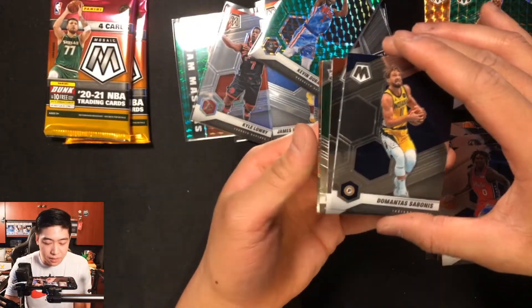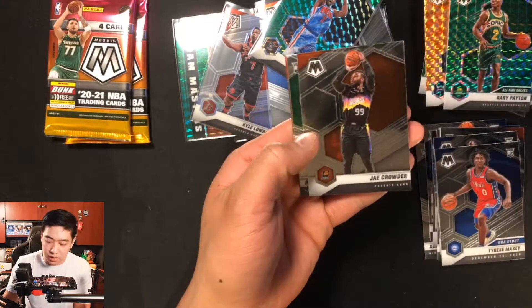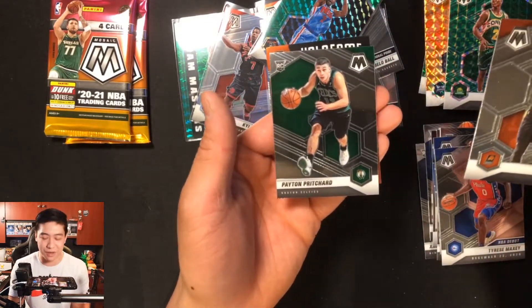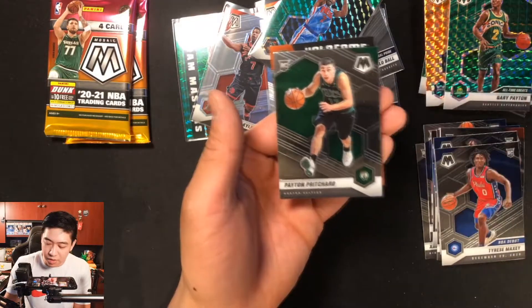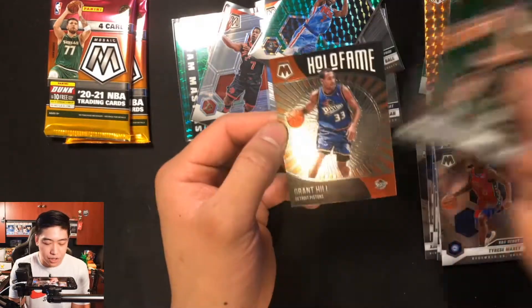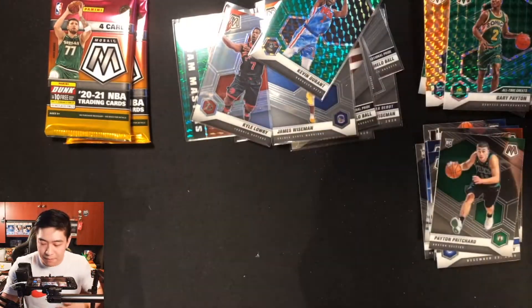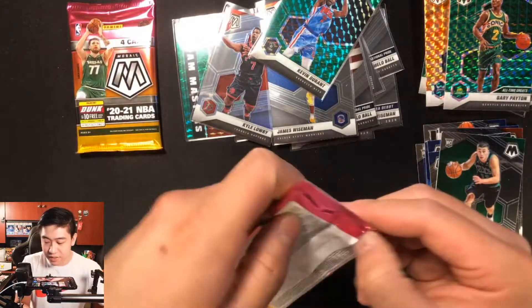Pack six: a green rookie! Is that Paxton Pritchard? Yes — Paxton Pritchard green rookie parallel right there. Also Jamal... and a Hall of Fame insert with Grant Hill. We haven't seen that one before — kind of new. Second to last pack coming up.